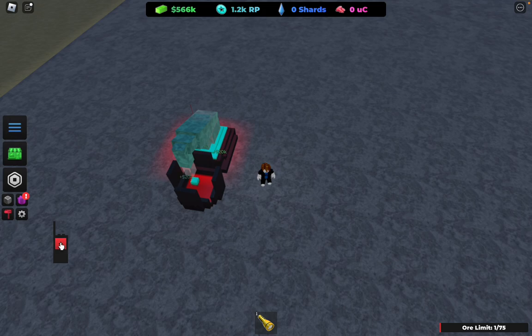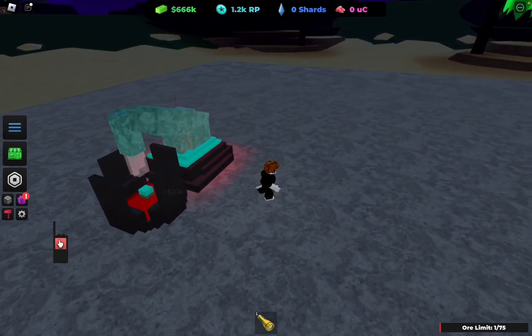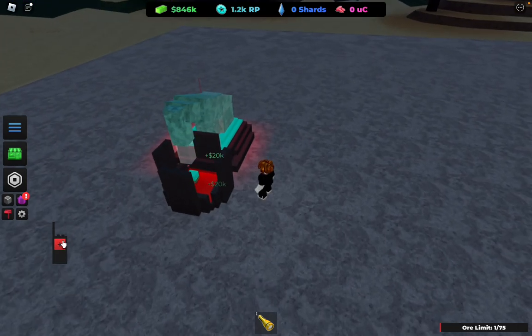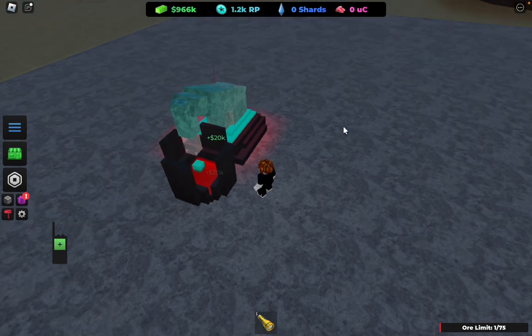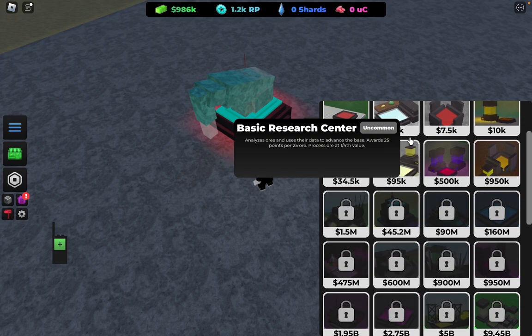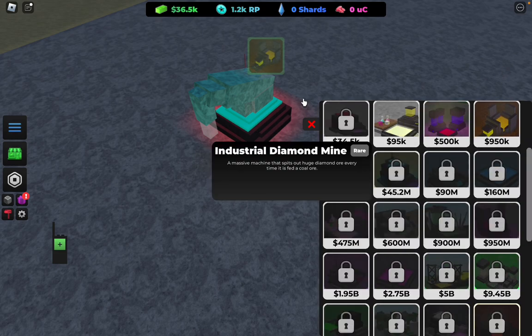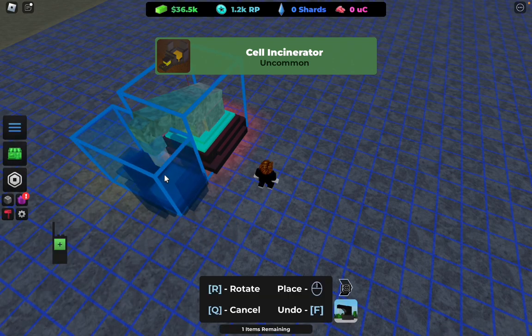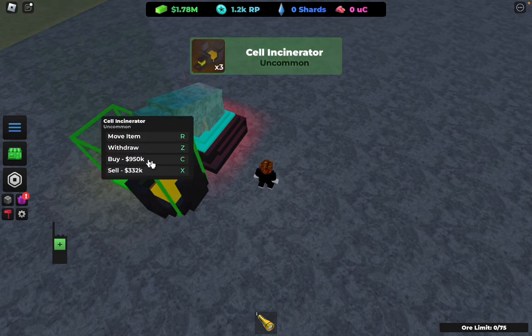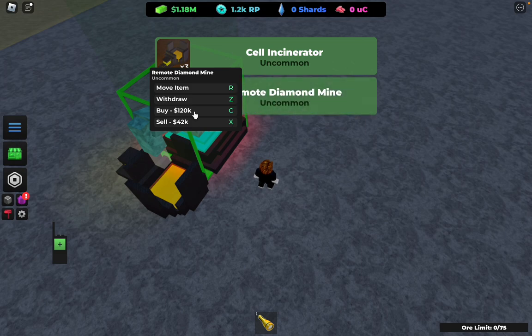Now you want to spam the heck out of this until you get the new cell furnace. I'm getting 20k right there, so pretty good. I'm making some really good money right now. Buy this cell furnace — the cell incubator. Spam the heck out of these as well. We're getting millions, as you can see. Now what you want to do is buy a lot of these diamond mines as well.